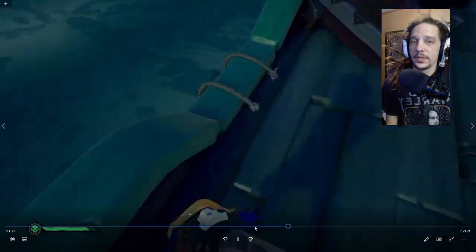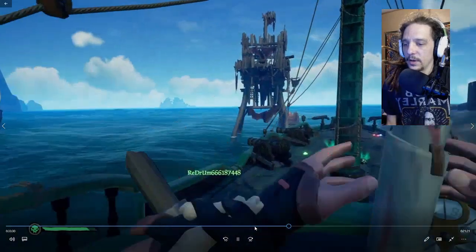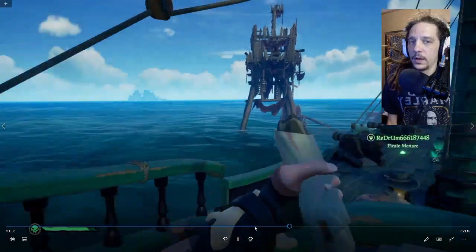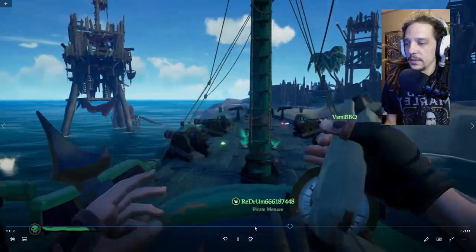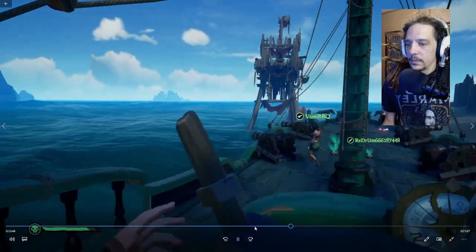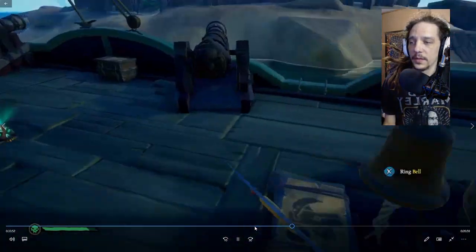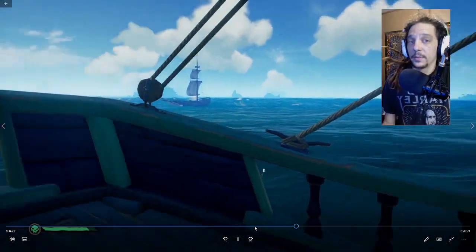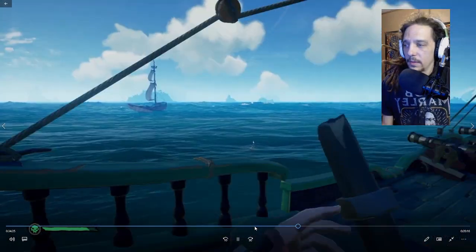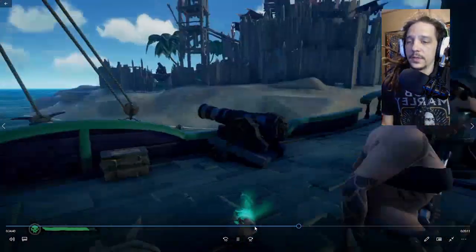I'm going to rotate the ship and try to keep them in our broadside, and at the same time play defense from borders. V's got the right side, Red's on the left side, and I'm going to re-rotate the ship to get angle on the other brigantine. We have one player dead and there's a mermaid, so another player is swimming up — that means there's one player still on their ship. I rotate the boat to get the last couple cannon shots needed to sink them. The other brigantine stopped moving — confirm sink.